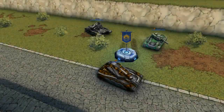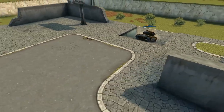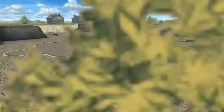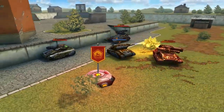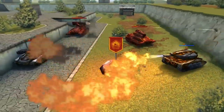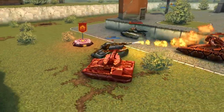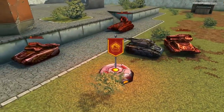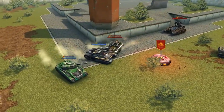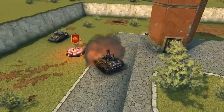The next tip is a tactical one, useful in team battles, especially no-supply ones. Your task is to enter the enemy base in the first wave of attack and damage as many enemies as possible. They will receive direct damage and will start losing health thanks to the burning effect. Within several seconds, your teammates will arrive, finish off the damaged enemies and steal the flag.